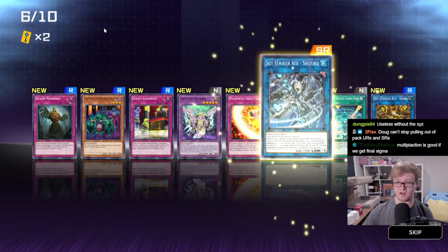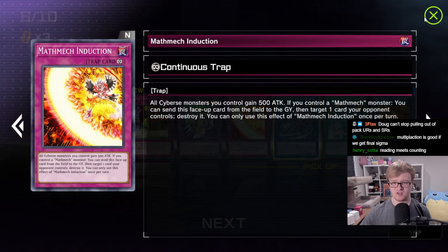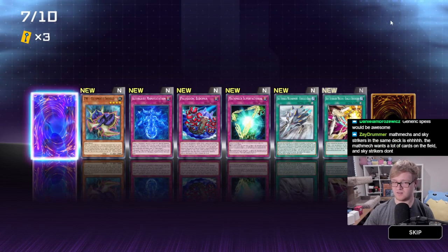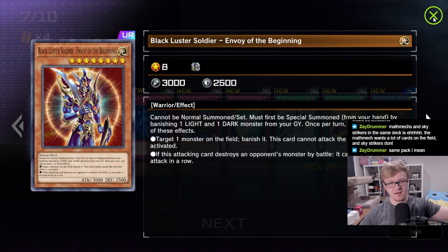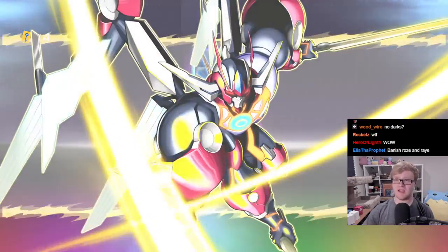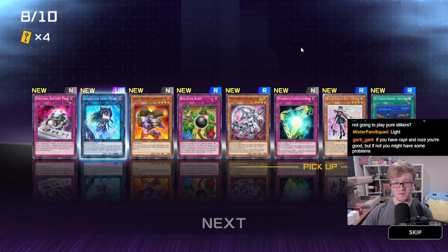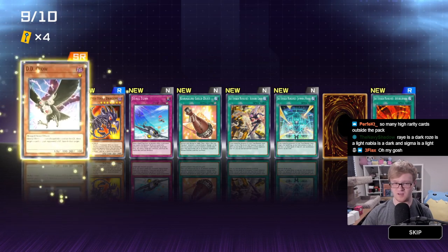Swamp Mirror — actually a really good card. Shizuku — great pickup. Another copy of Jamming Waves. Mathmech Induction — interesting, maybe we play that one. Swamp Mirror is actually really good because it's a Level 4 monster that's Special Summonable, so we can make any Rank 4 using that plus any of these cards. Altergeist — whoa! BLS! We actually do have Light and Dark monsters — I'll play that. BLS is crazy. Hayate as well is a big pickup. Rose and Ray.